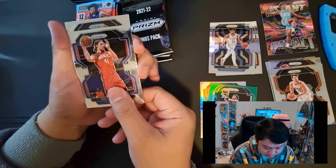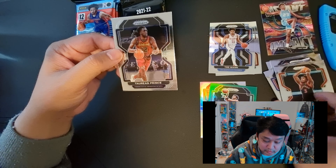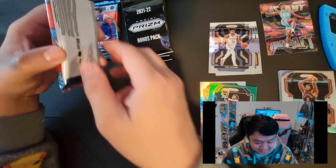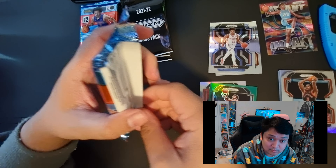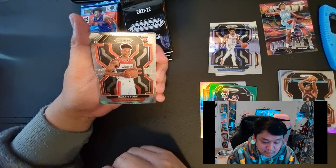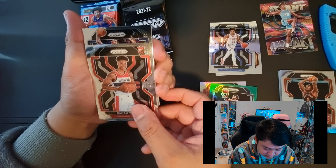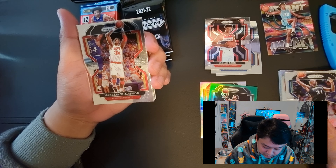Next card - unfortunately not a rookie - but it's Damian Lillard, Dame Time. And then we have Kyrie Irving on the green parallel. Next card we have base Pistons - Kelly Olynyk. Next card we have OG Anunoby, and then our last card for this pack - Torrey Craig. Not a bad start guys.